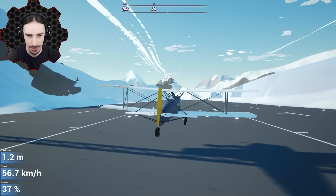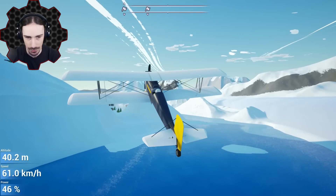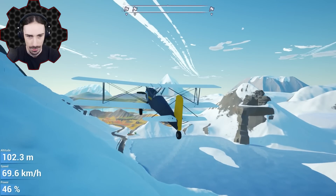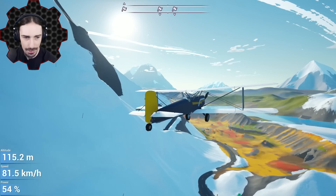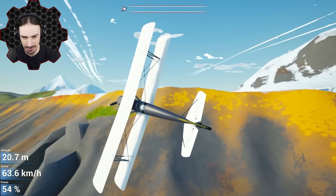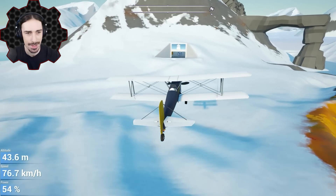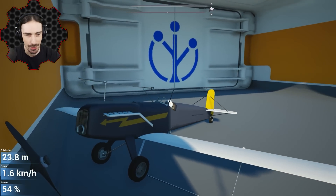I like the power indicator — it shows you what your power level is, which is really good for this kind of throttle. I need to set the trim — trim up, there we go. Now that's a nice level flight. This thing is a smooth sailor. Wait — is that a new cave? Is this open now? No, it's still closed.